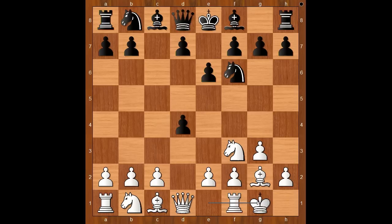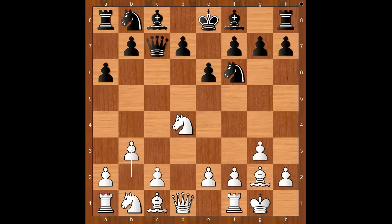c takes on d4, white to move. Ding Liren castled king side. Then queen to c7, knight takes on d4, a6, b3, d5, c4, d takes on c4.